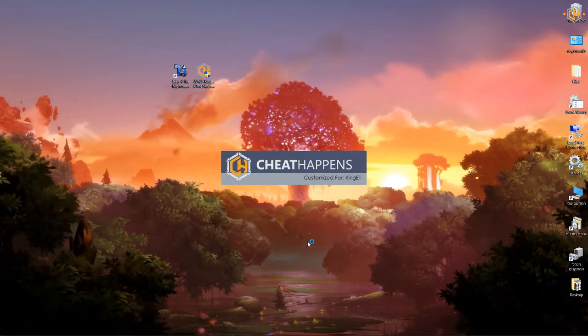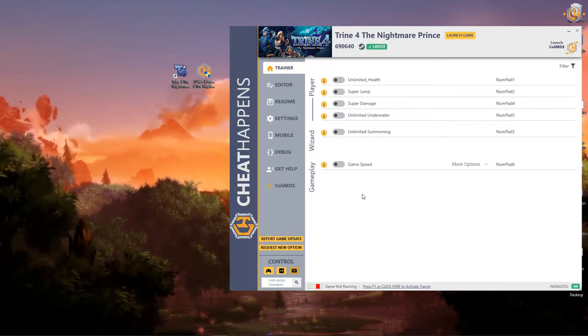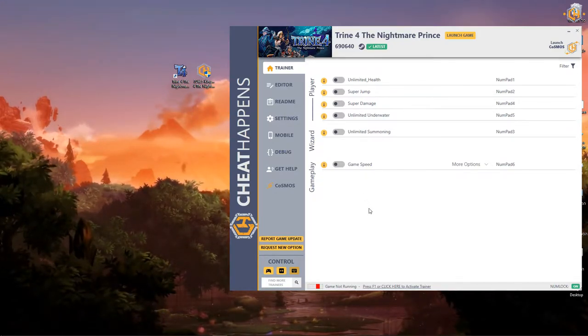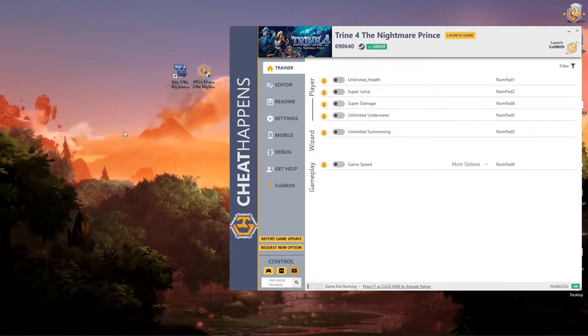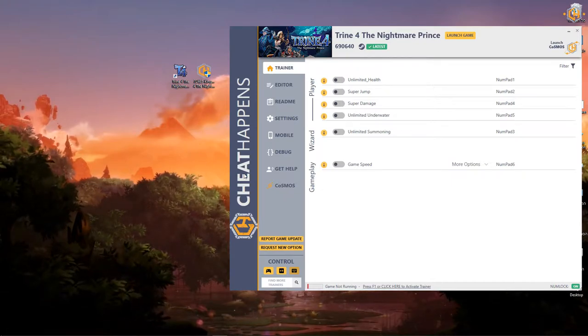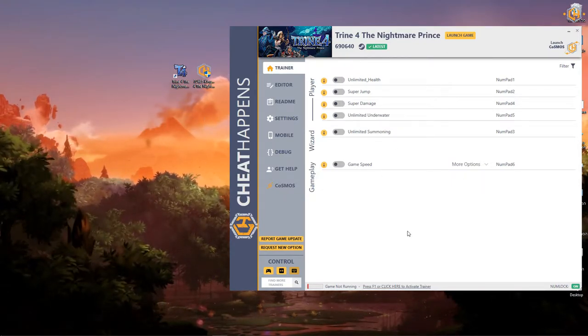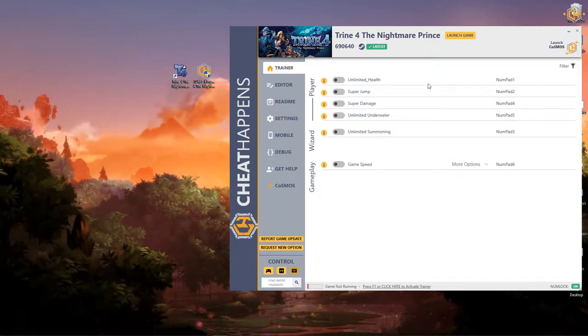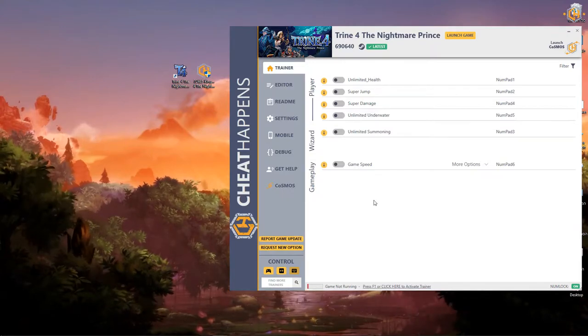If you get a virus warning or trojan warning, of course it's a false positive. Because all of the trainers work the same — they inject values to the memory, and some systems may recognize it as a threat. So obviously it's not. It's a false positive. You can approve the trainer and whitelist it.